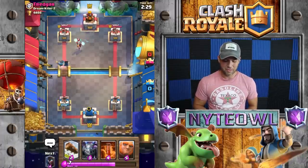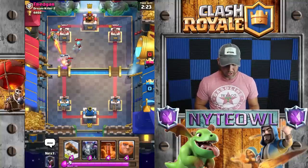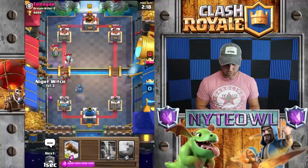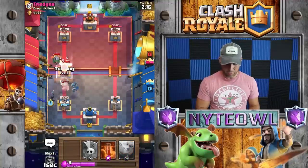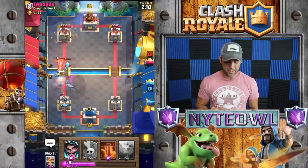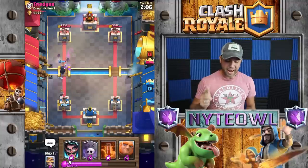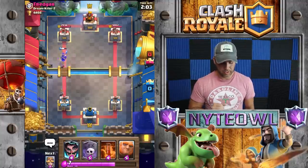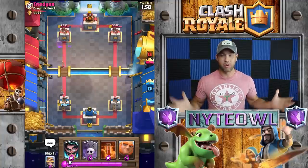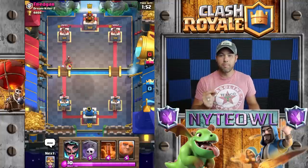That may have been a little bit aggressive on my night push. He's rocking the inferno dragon, which is great — good for him. We'll do that and then throw a night witch over here. That log got one of those fire spirits — not too bad. We were able to take out the ice wizard and the inferno dragon without too much havoc, so that's pretty good. Now we get a couple damage on his tower.